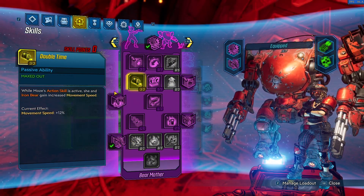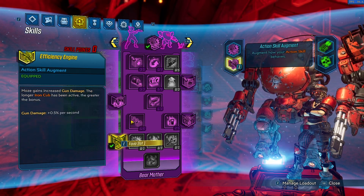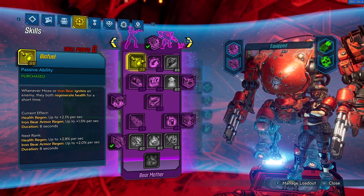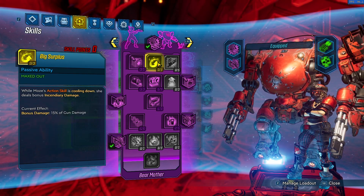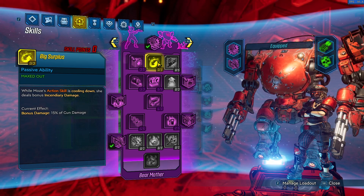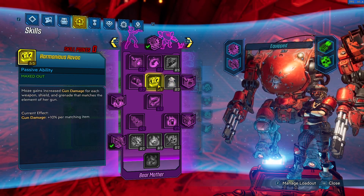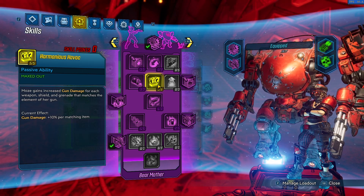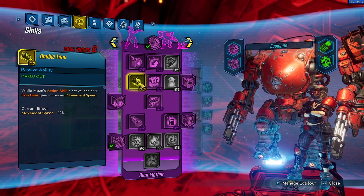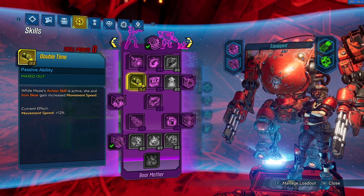The purple tree is the bread and butter of this build because of the Flare. We're using Iron Cub with Efficiency Engine. Three in Biofuel: whenever we ignite an enemy we get health regen for both Iron Cub and Moze. Three in Big Surplus: whenever our action skill is cooling down we gain mayhem-scaled incendiary damage. Five in Harmonious Havoc: Moze gains increased gun damage for each weapon, shield, and grenade that matches the element of her gun — since we have six shock items, we get six stacks. Three in Double Time: while Moze's action skill is active we gain 12% increased movement speed.